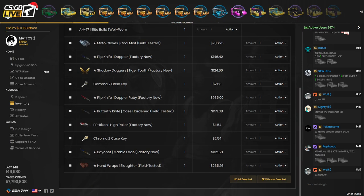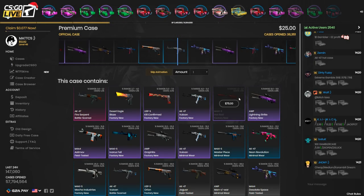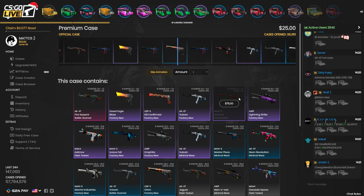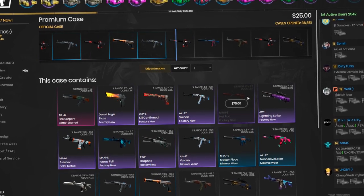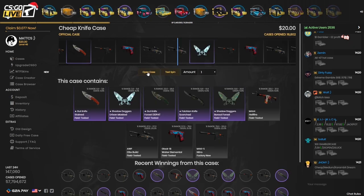I'm going to sell back some of the cheaper skins in my inventory — the keys and this PP-Bizon. So I've got $37 again. I'm going to give this case another try for $25 — if I don't get anything good I'll probably end up selling it. That's not looking too good. Now I only have $20 left — I think I'm just going to open a cheap knife case.